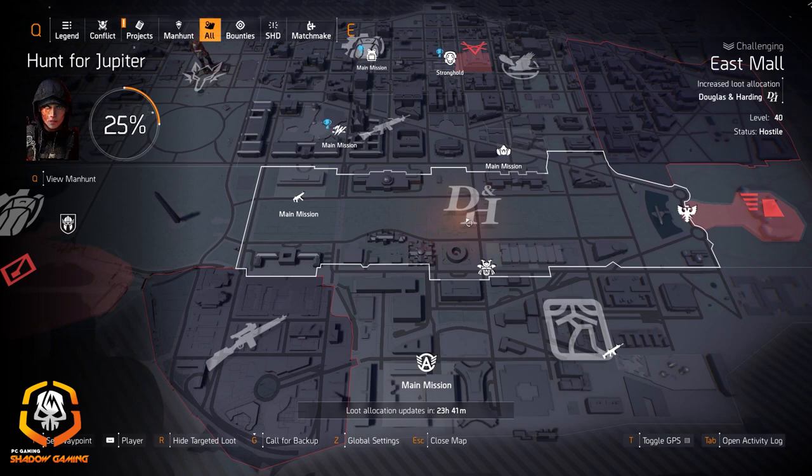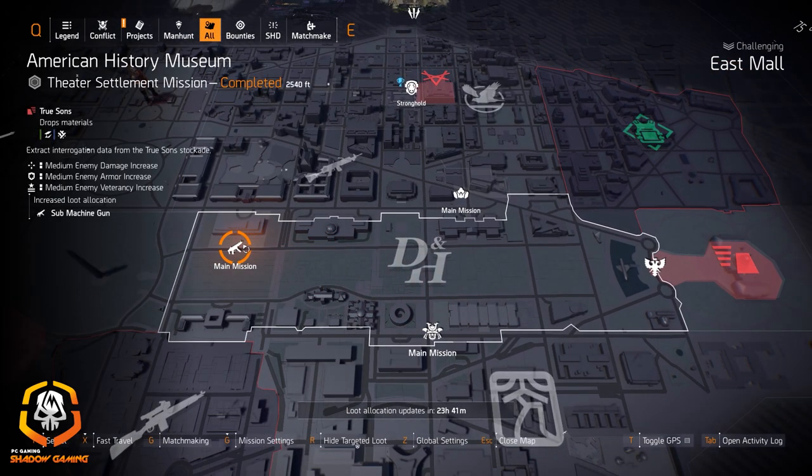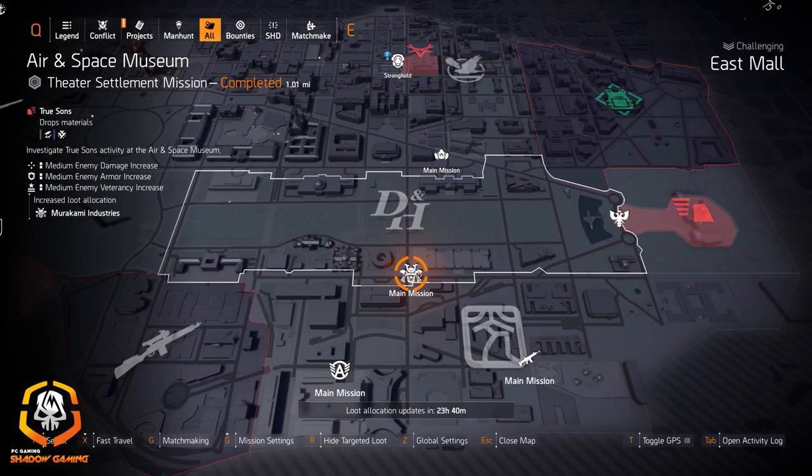Douglas and Harding at East Mall and submachine guns at the American History Museum. Real quick — DZ East, South, and West, it doesn't matter: the Pestilence drops from all three and does not have to be targeted loot for light machine guns. It will drop there no matter what and still has a high drop rate.